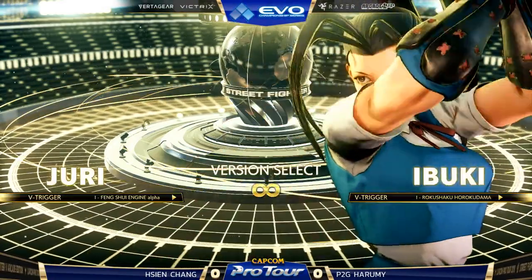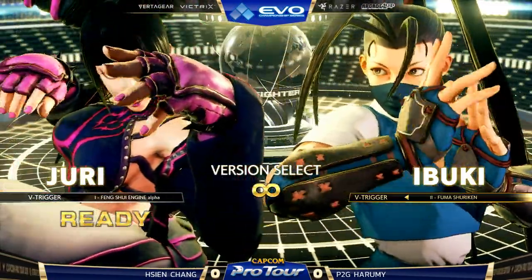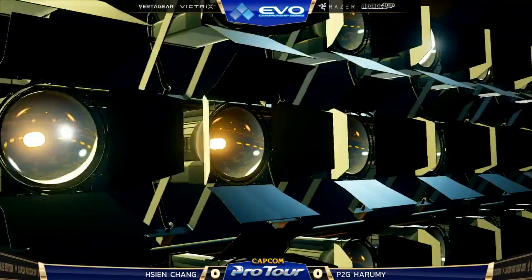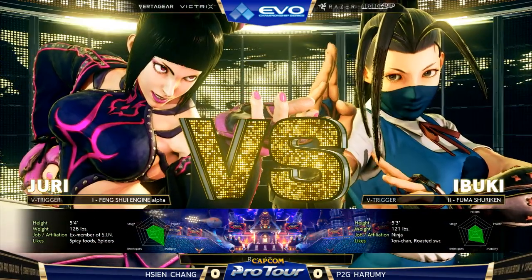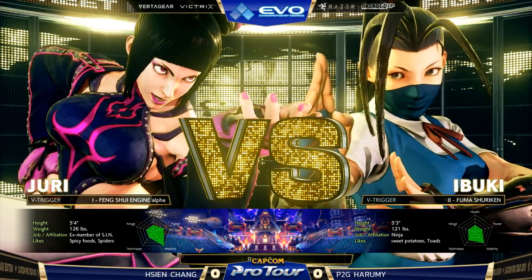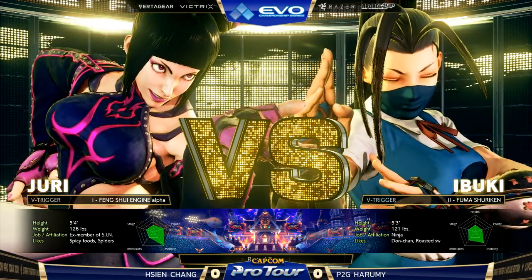Juri's got really reliable anti-airs, which doesn't really matter when Ibuki's got EX Kunai. Nothing matters when she has EX Kunai — she just jumps at you however she wants. Nothing matters. You can neutral jump and come down with split kicks, I guess.